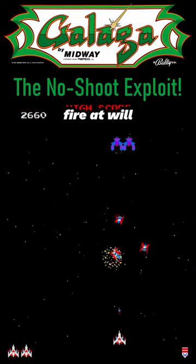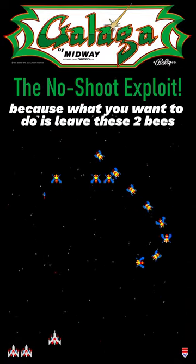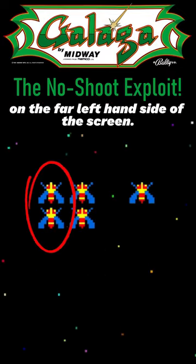On the first wave, fire at will until it gets to the second wave of blue bees. And leave those alone because what you want to do is leave these two bees on the far left-hand side of the screen.